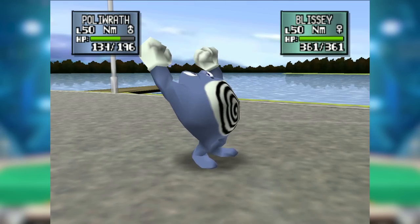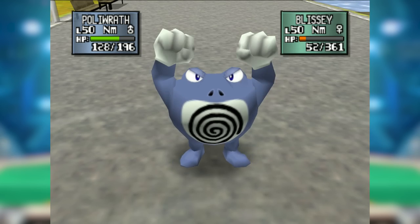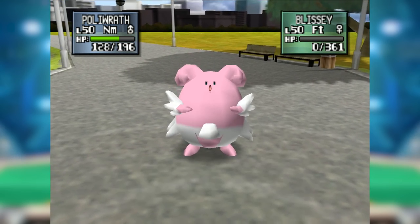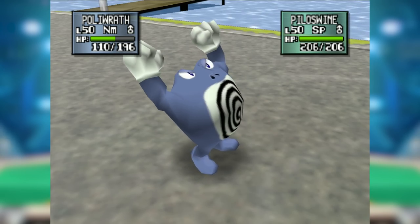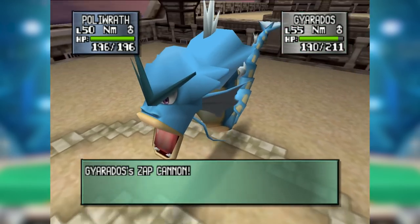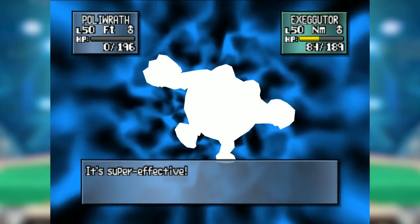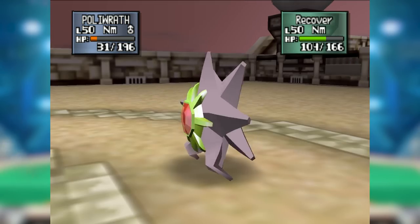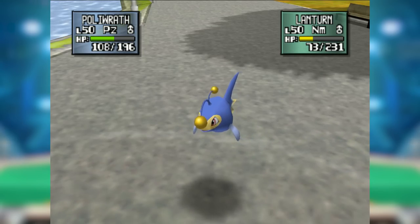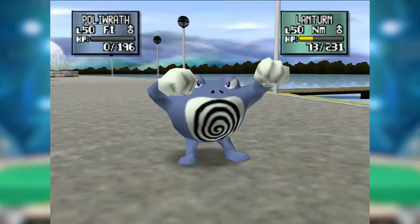Poliwrath's strategy in generation 2 was completely different. Body Slam spread around paralysis like Slowbro was dishing out in gen 1, but Poliwrath was really waiting for the opponent's team to be weakened, and that was showtime with Belly Drum. With Belly Drum up, Poliwrath could potentially sweep — but that was a big 'potential.' Its speed still wasn't quite sweeper material and its typing even less so. Exeggutor, Starmie, and its old nemesis Slowbro all completely walled it. Even in Underused, where Gyarados, Lanturn, and the grass-type starters took it out, it went up a bit in Nintendo Cup rankings to C tier, but it still wasn't making any great shakes to the meta.